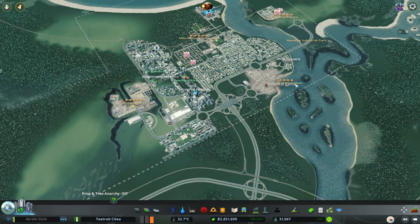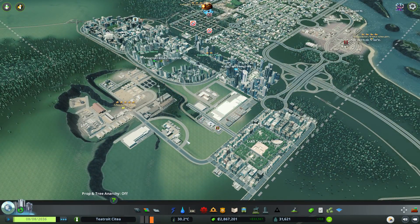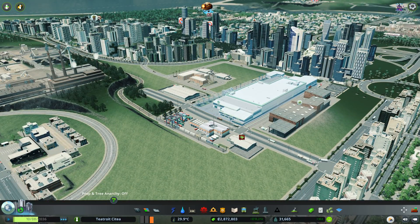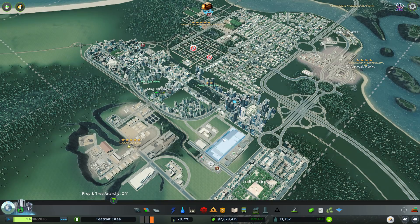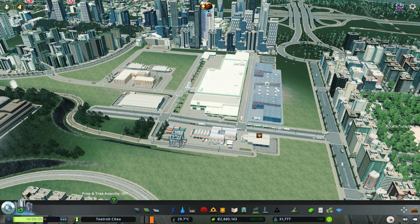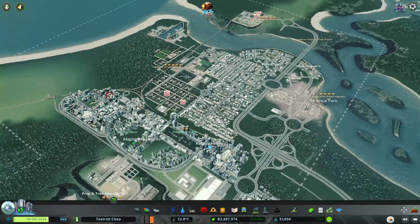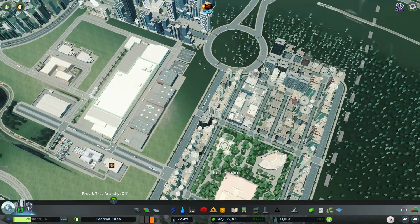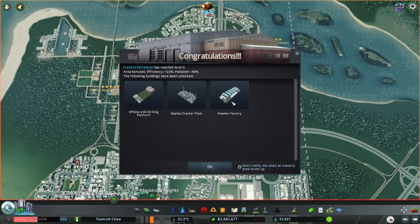I was thinking — with all the factories we've got, you could set up an industry area that particularly deals with the stuff that goes to one specific factory, rather than having four areas that all do everything. We'll need to look at that a bit later. We're getting a notification about not enough animal products. And we've just hit level five — unlocking offshore oil drilling, a naphtha cracker plant, and a sneaker factory.